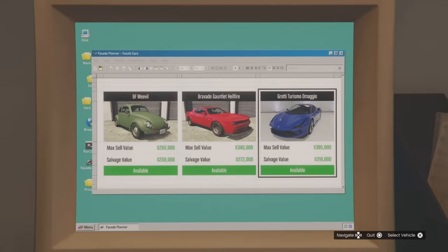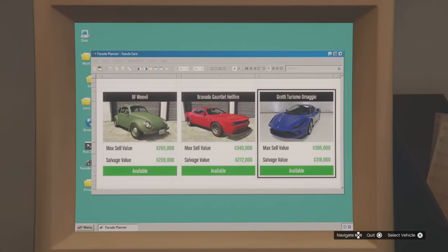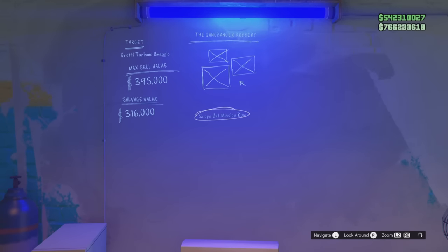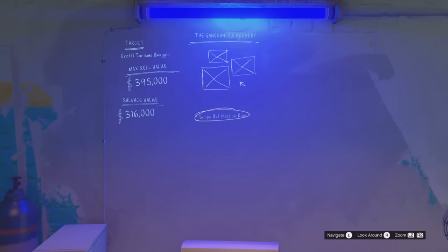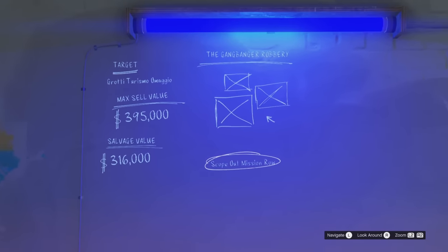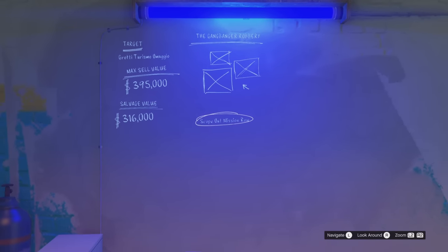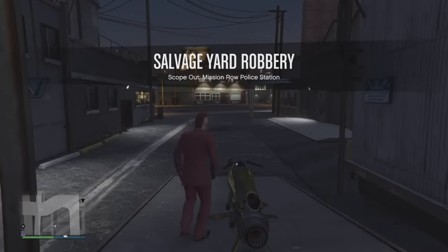First things first, you need to make sure you have an actual chop shop — a salvage yard. You'll purchase that and on the computer you have three different vehicles to choose from, and you only get three per real-life week. Once you select a car you want to steal, it'll give you the mission. I haven't found a way to pick which mission you want; I'm not sure if they're dedicated to each car or just random, but this one is going to be the gang banger robbery.